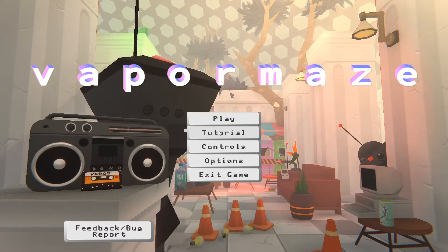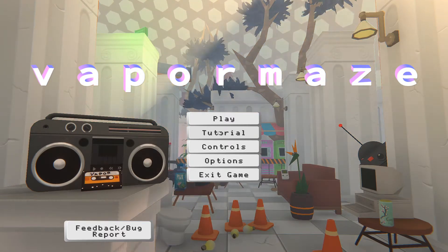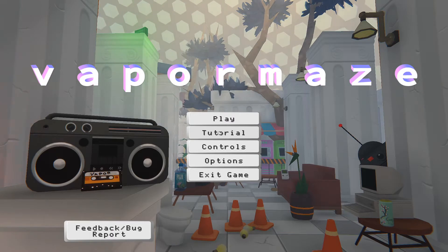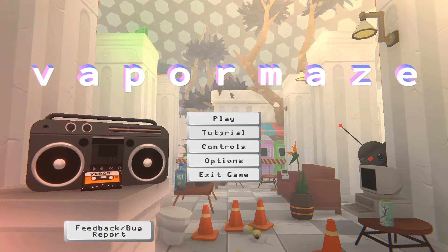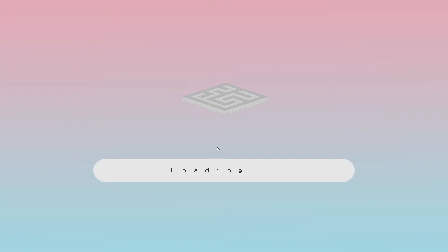What is up everyone? Ducky O'Brien here and today I'm gonna be bringing you guys a quick look at a game called Vapor Maze. Vapor Maze was developed and published by Felipe Rodriguez. It's available right now on Steam. It was released into early access. It has an MSRP of $13.99. Why don't we get into it?